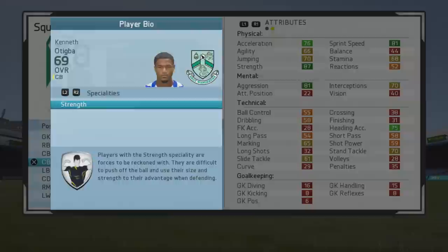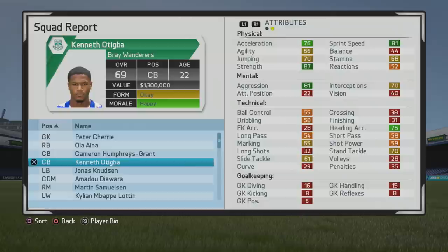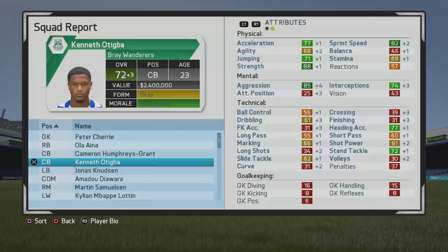He has the strength specialty from the start. Very good sprint speed and acceleration, not too bad with agility or jumping either. Very high heading accuracy, very good aggression, not too bad with interceptions. However, general marking and slide tackle are very low, which is pretty unfortunate.